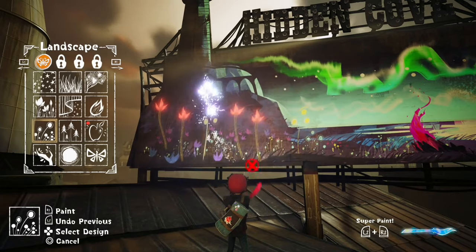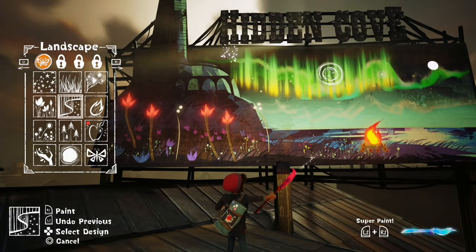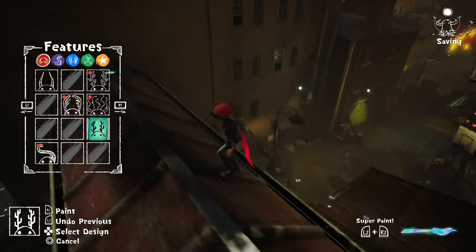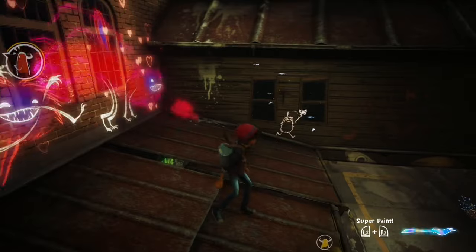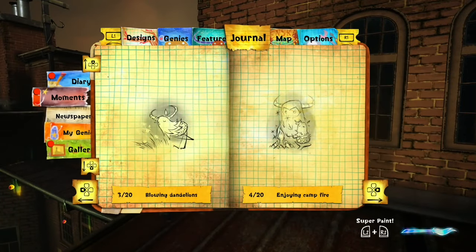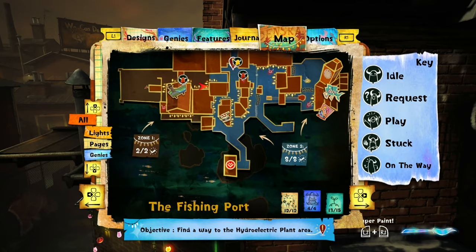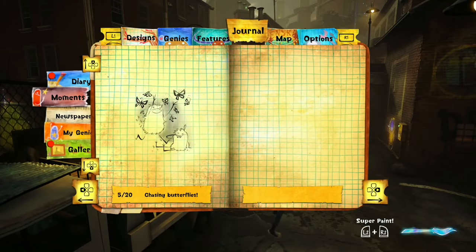Done — two dandelions, then fire, then the northern lights. Just quickly go across and we've done it. 'Concept Art Unlocked.' Drop down here, grab this feature page, and another feature page here. Drop down and there's one more moment before leaving this part — call your genie over. Northern lights, butterflies, and these little flowers. Happy — that one is 'Chasing Butterflies.' You should now have 12 out of 12 designs, 4 out of 4 genies, 13 out of 15 features, and five moments. Through here now — call the yellow genie over.